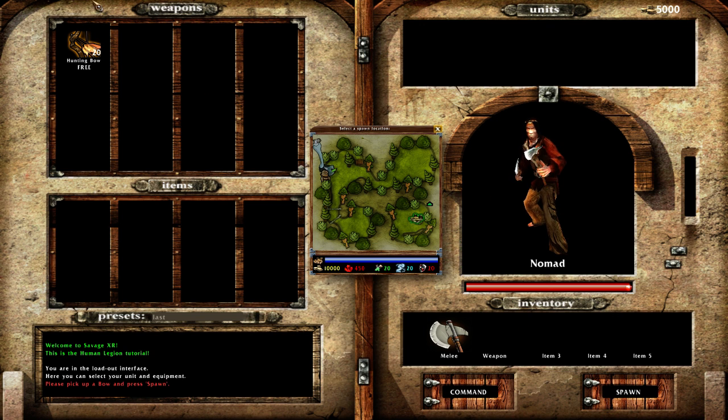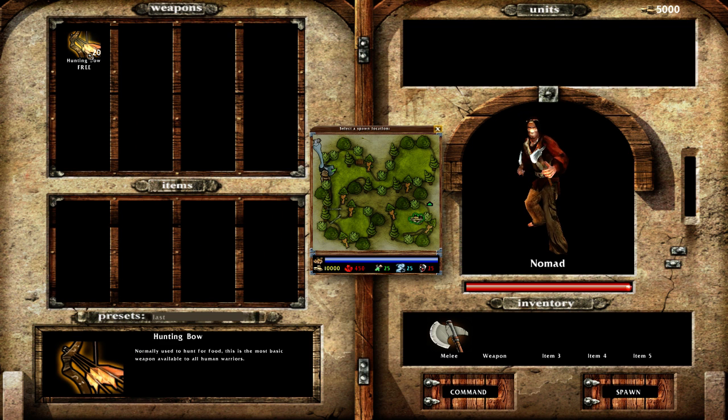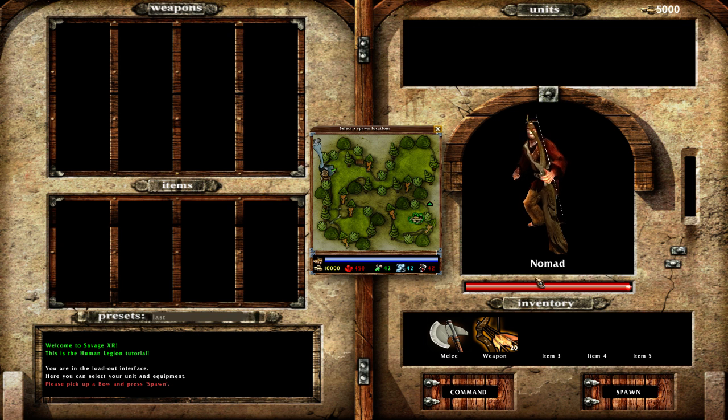Where is the bow? Of course the hunting bow is in there. If you can see, there is a description of the weapon - normally used to hunt for food. This is the most basic weapon. So we picked the bow. As my name is Robin, it means that my aim with the hunting bow is so epic you cannot even handle it. So let's spawn - you can click on the stronghold on the minimap or just click spawn.